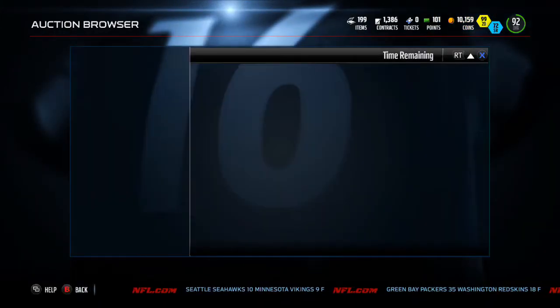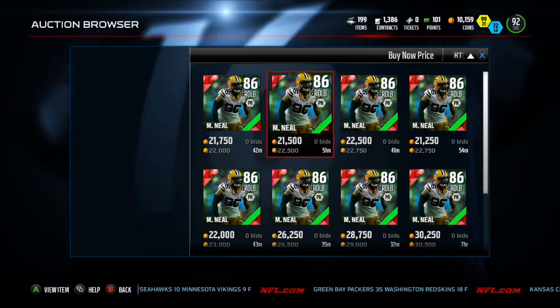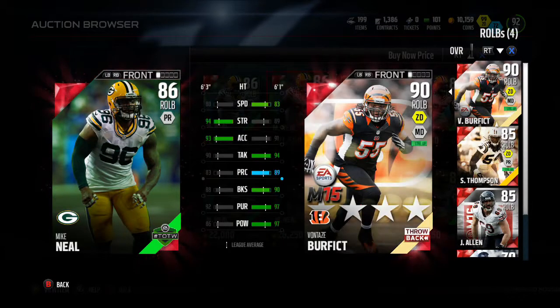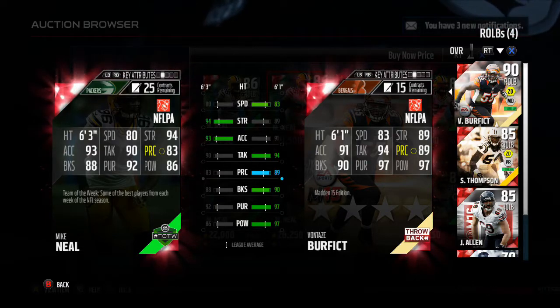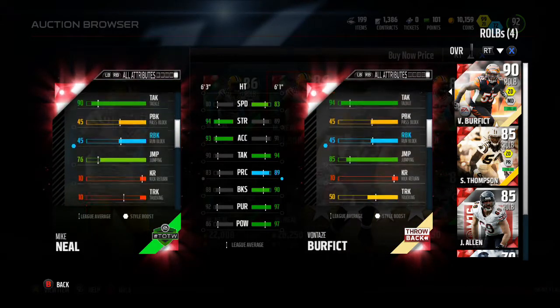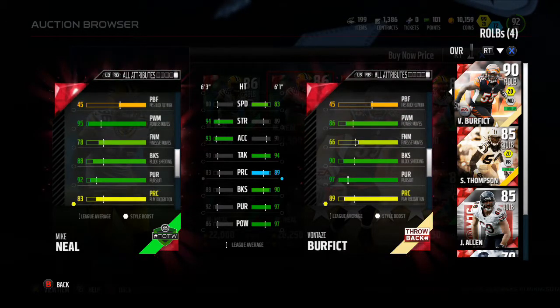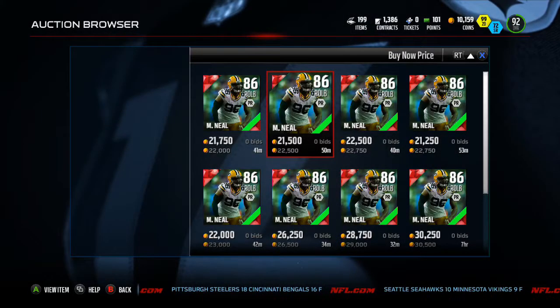We have Mike Neal, right outside linebacker. He's going for about 20k at the moment. This is about an hour after Team of the Week comes out, so you can put that in perspective - these prices are definitely going to drop. He has 80 speed, 90 tackling, 86 hit power. Do not get this guy for most purposes. He probably has some good pass rushing stats - 95 power move with an 88 block shed. Good for blitzing your linebackers, but other than that, no purpose at all.